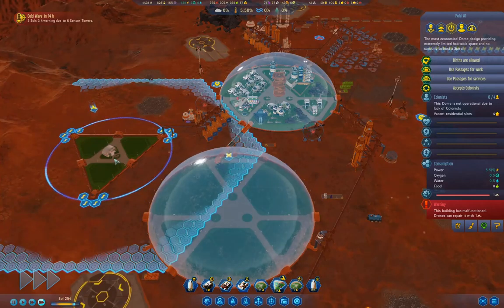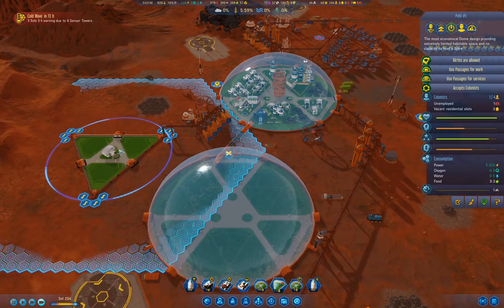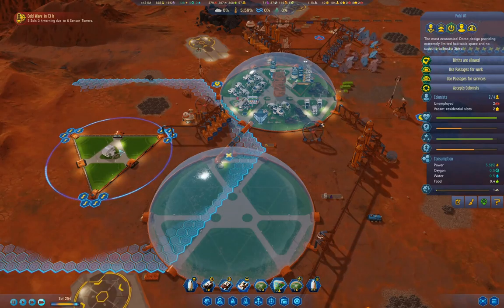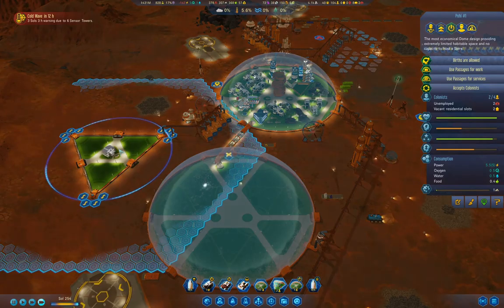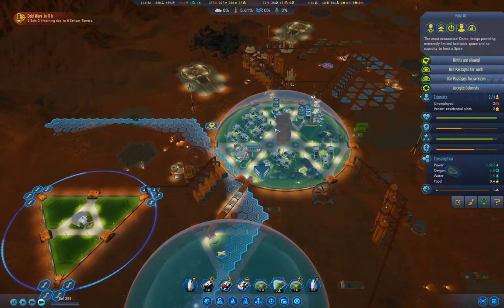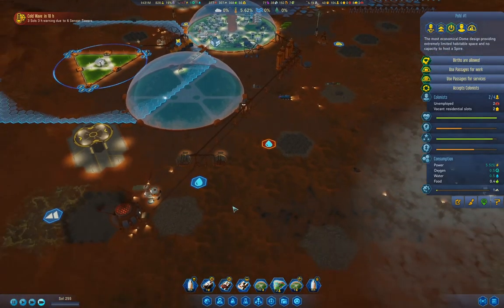This here will get repaired and then our idiots will come over here. There are our idiots. Got to keep the idiots out of the main dome — and that might be why these things got destroyed so effectively, right.